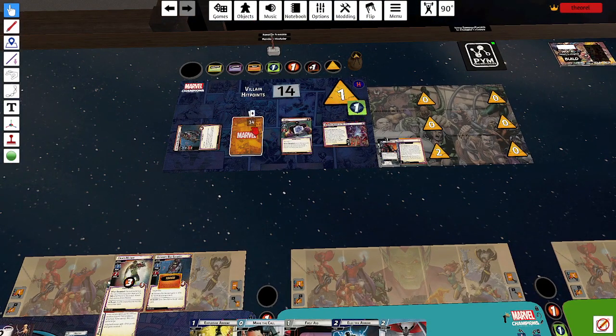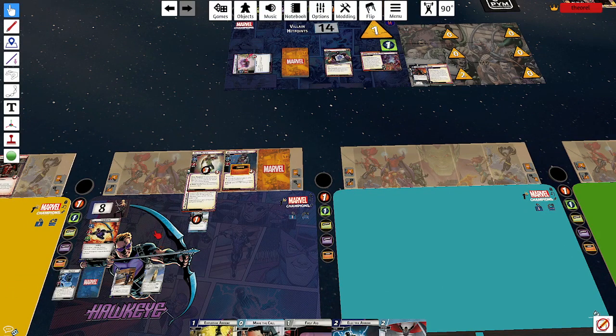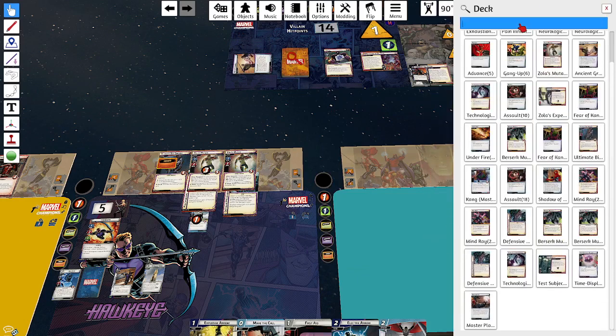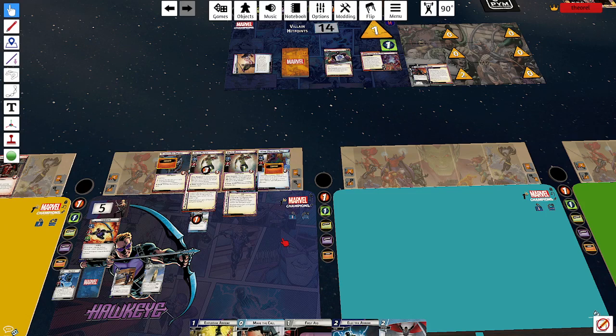One threat, one counter. Arnim Zola attacks me, Nick Fury defends. Those two Displace Soldiers were not a good get. I take three more damage and then get an encounter card. It's another Retaliate minion — this one also has Defensive Programming. And it's an Ancient Grudge, so I also got Kang. Well... well... well. Just these four minions deal five damage to me, which is enough to kill me. That's ridiculous.